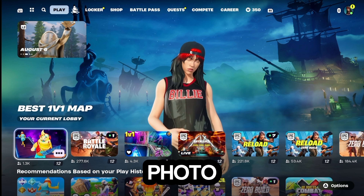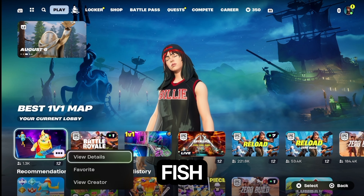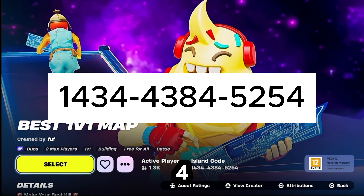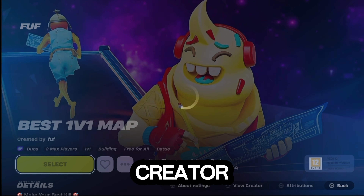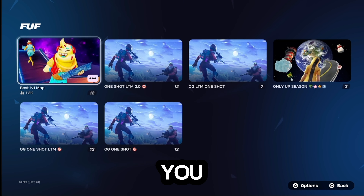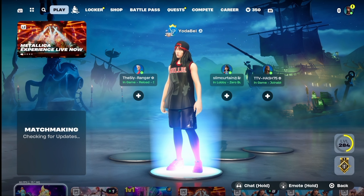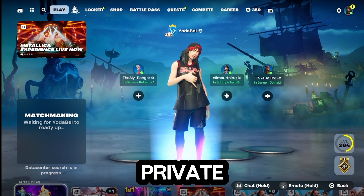It won't come up if you type 'best 1v1' - it's got a little photo of the ice cream skin and a fish stick. Here's the code: 1-4-3-4-4-3-8-4-5-2-5-4, creator FUF - shout out to my boy FUF. Go into the map and make sure it's on private game, it has to be on private game.